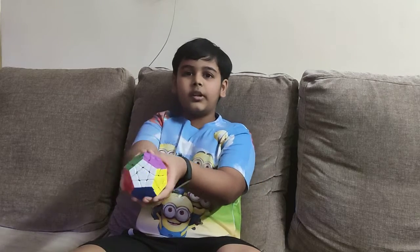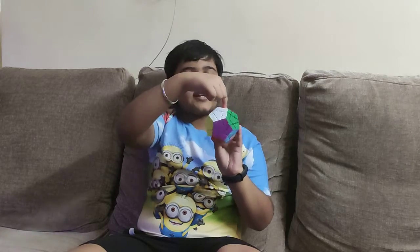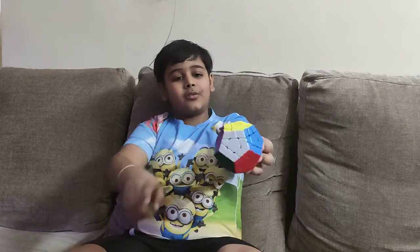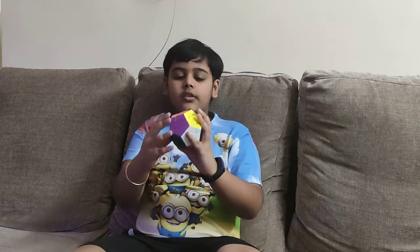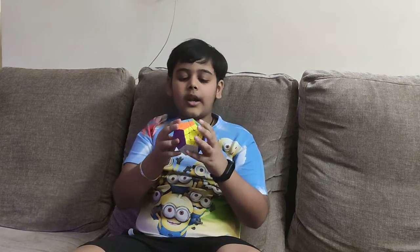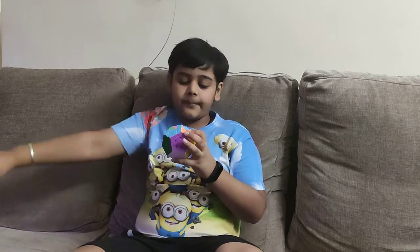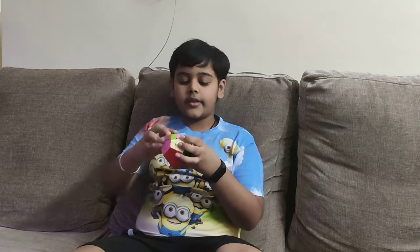Now look at that — the bottom half is fully done! There's the white, blue, red, then dark green and purple, and yellow also. So the half is fully done. The second layer of the other half is also done. The only thing that's not done is the top side — that is the gray. So now I need to do that one, put that there, and solve the edges together.